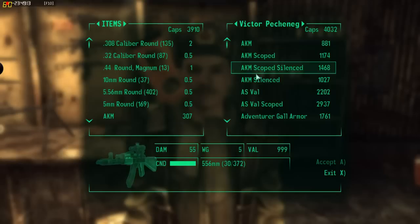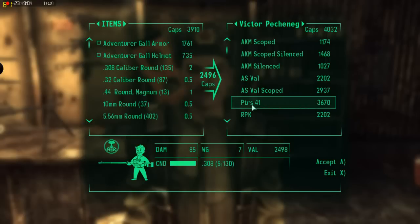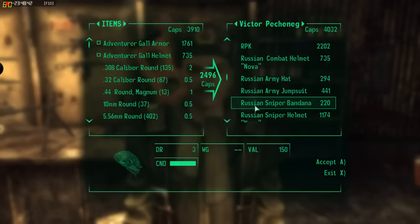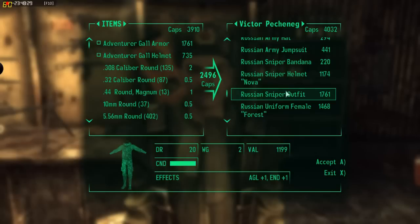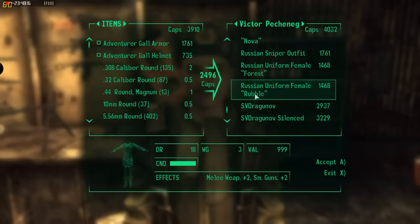One of my favorites is also the Adventure Girl armor — this is a modified in-game armor. Here you have the Russian combat helmet in the Woodland version, called Nova. You have the Russian army hat, the Russian army jumpsuit which you've seen outside in the Woodland version, the Russian sniper bandana in the greyish shrubble pattern, and the sniper helmet. You will also have the Russian uniform for females, which I showed you on the girl inside the pub, and one in the greyish shrubble version.